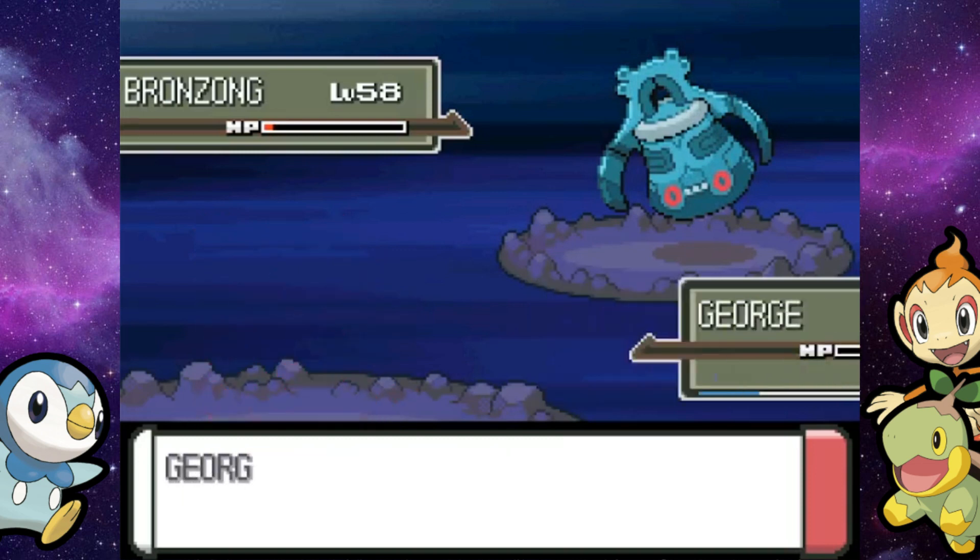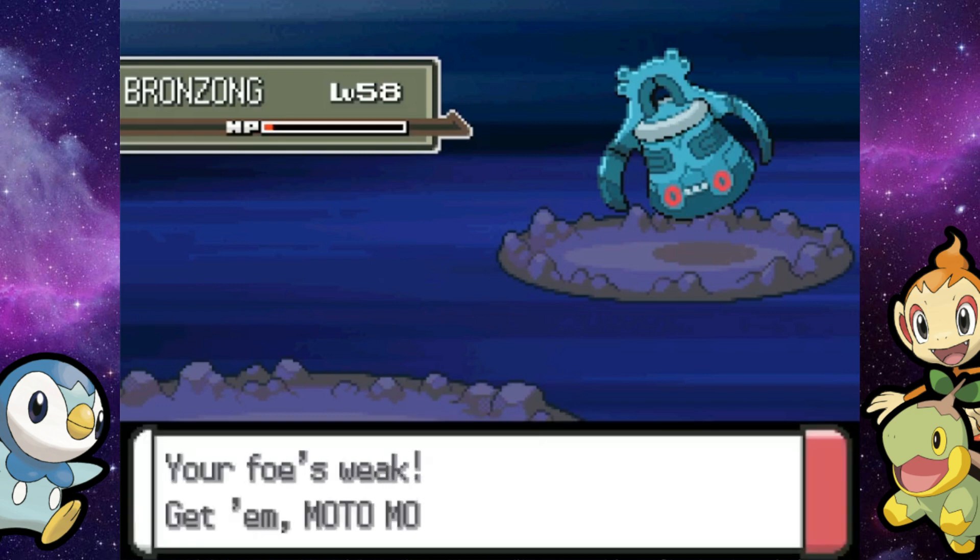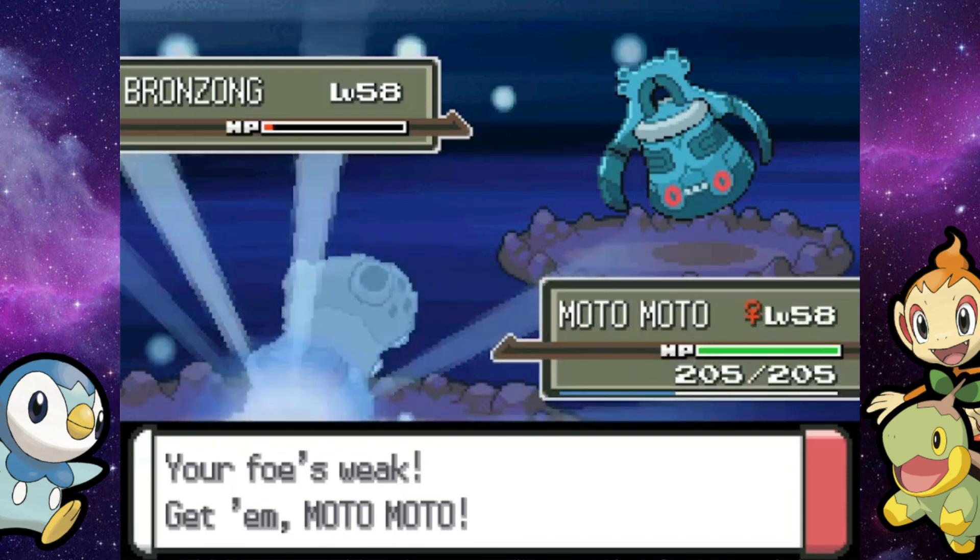We've got a lot of double battles to do, because as you progress through here you'll actually team up with the main man Buck in order to get to the back room of the big mountain.